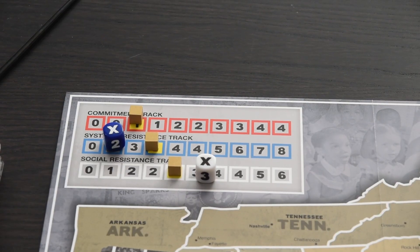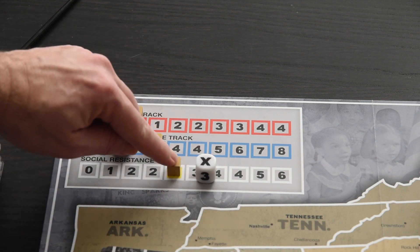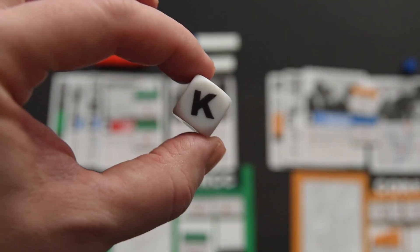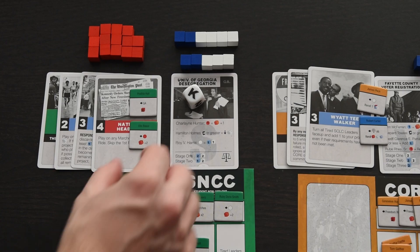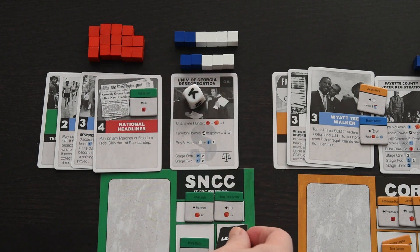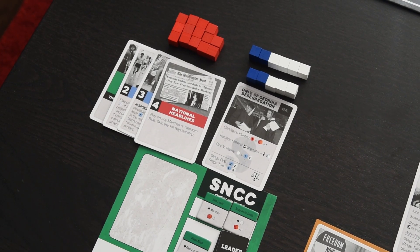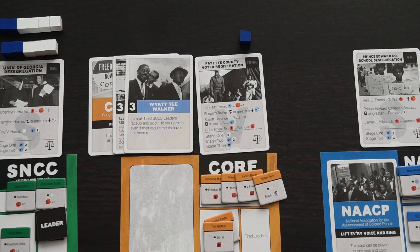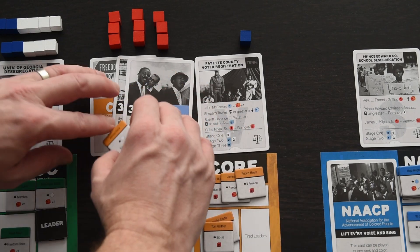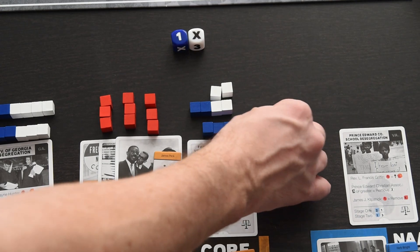If an X is rolled, the number that the respective track is on for that die dictates the number of cubes added. If a K is rolled on the white die, all leaders on the project are instantly removed and set to the tired spot on that org's playmat — if there was already a tired leader there, they are removed from the game. Once committed and resistance cubes are placed for one player's project, move on to the next player: they commit cards, add commitment cubes based on modifiers, add leaders and their modifiers, then roll the blue and white dice to see how many seg cubes are added.